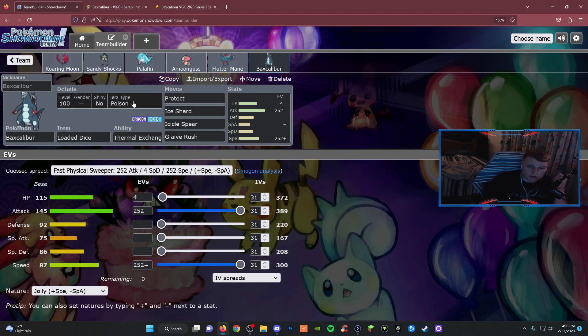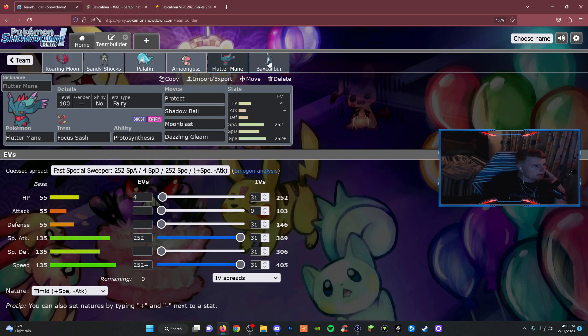Baxcalibur has a Poison Tera type, which is going to be big when we're trying to deal with Iron Bundle and stuff like that, because we can easily break Focus Sashes. I know a lot of people like to run Water Tera Baxcalibur, but that gets invalidated by Iron Bundle's Freeze Dry. Baxcalibur is really good into Amoonguss — I think overall this is a really slept-on Pokemon and a lot of people haven't figured out how to use it, myself included. Flutter Mane and Baxcalibur are the two new additions to this team.